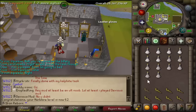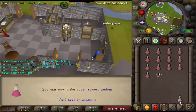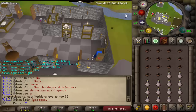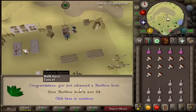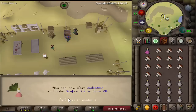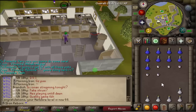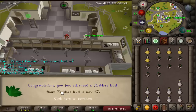62 Herblore coming in. 63 Herblore coming in — Super Restore Potions, which is awesome. The way it's looking we're probably going to have to boost, possibly for level 69. It won't be a big deal since we'll be fairly close. 64 Herblore. 65 Herblore — now we can clean Kwuarm and make Sanfew Serum. 66 Herblore — now we can make Super Defense Potions, which is awesome because that is a requirement for Elite Clue scrolls.